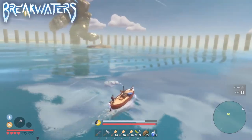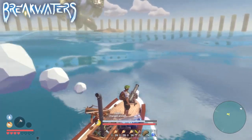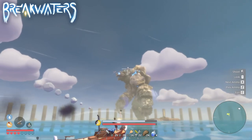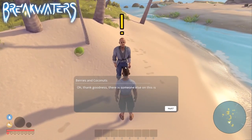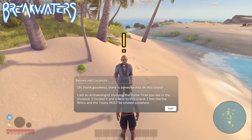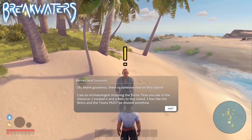First thing — and most importantly — smash that like and subscribe button so you don't miss any future guides on this game. In all seriousness though, to start the titan fight you will need to follow the quest given by the NPCs about the relics, the Titan Conch, and the Titan Cage Rune.